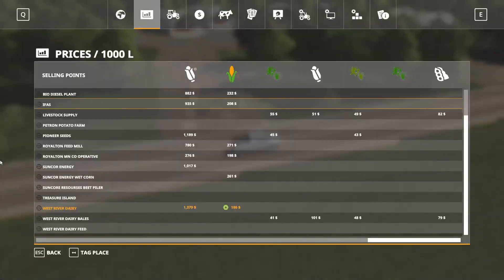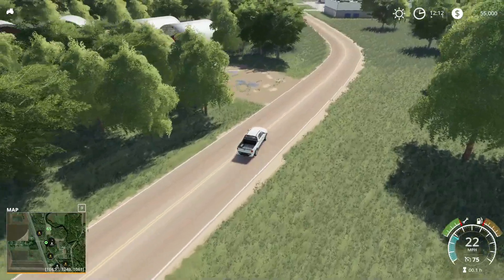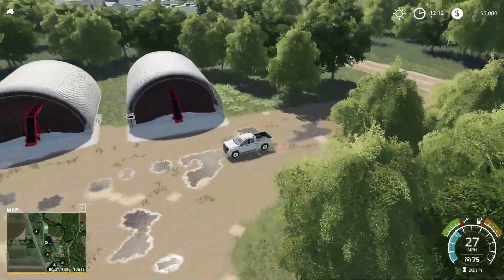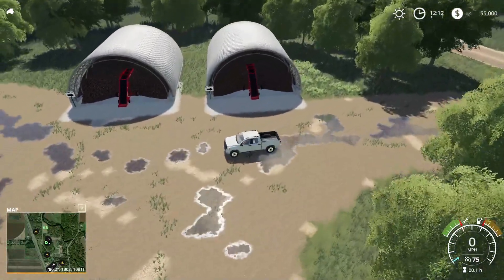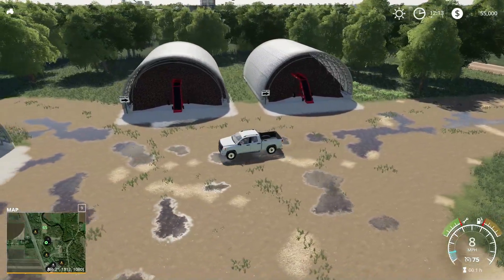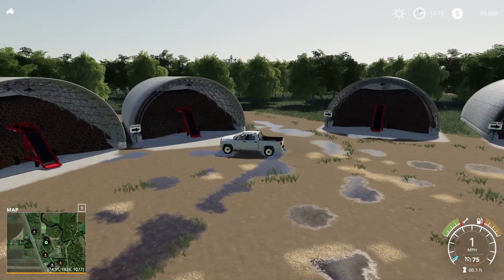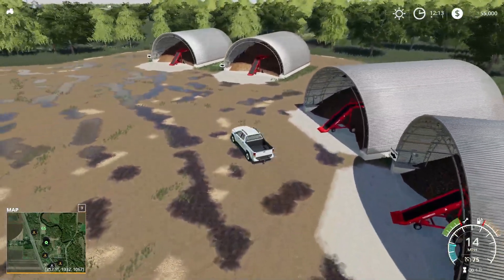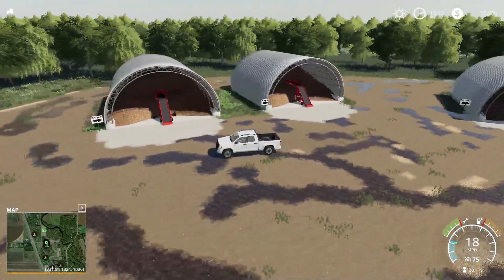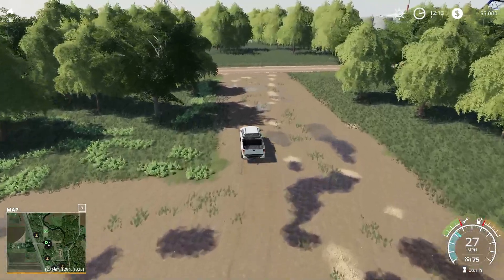Off to the left there are some buy points — it looks like there's some signs in there. Let's drive in and take a look. That says 'Potato Cell' — okay, potato storage. Interesting — I like that. Potato storage and potato storage. So you probably can store and sell potatoes here, which is pretty cool.